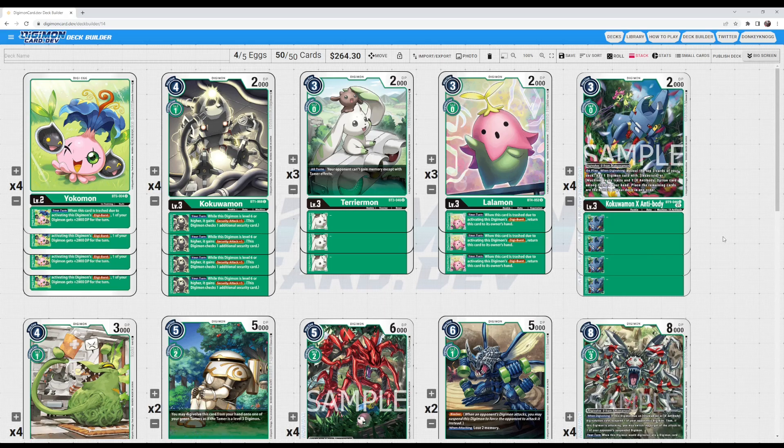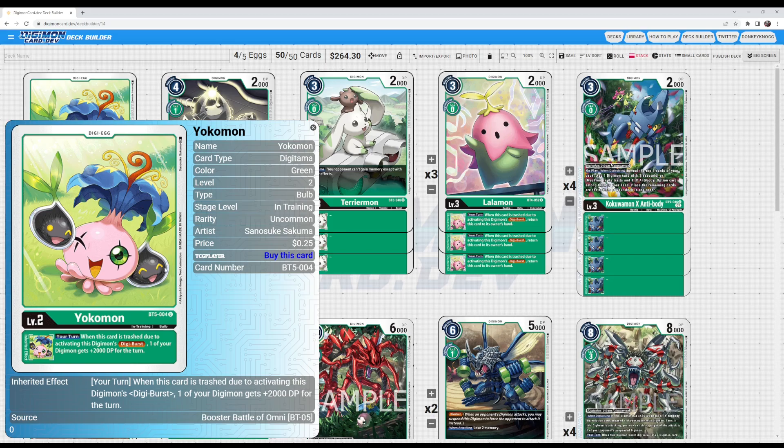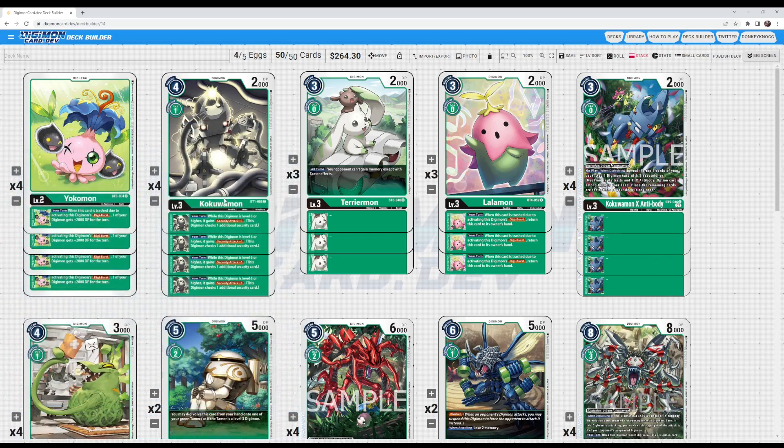For the Digi-Eggs, just playing four copies of Yokomon. This is pretty important just because getting the plus DP off of the Digi-Burst is nice since you're Digi-Bursting pretty frequently with the Grand Quagamon, as you'll see in a little bit with how the main combo works with our level 6s.